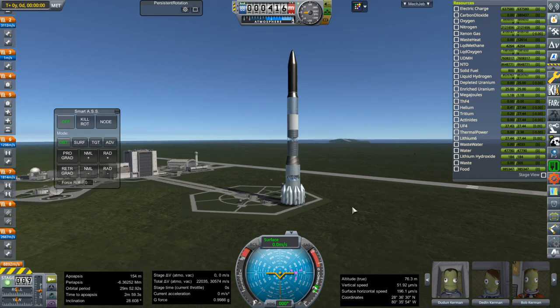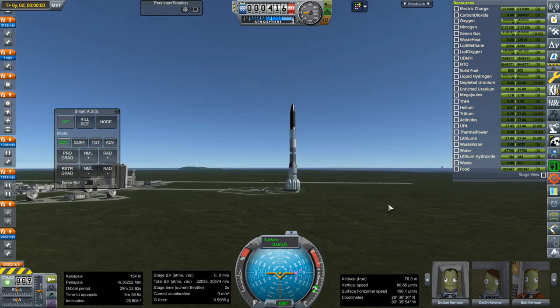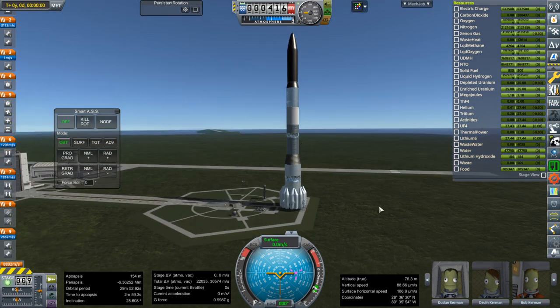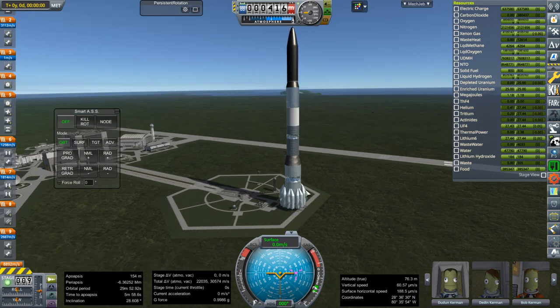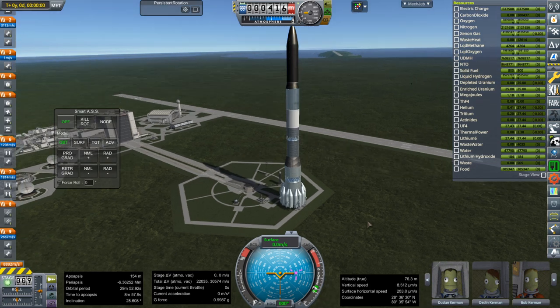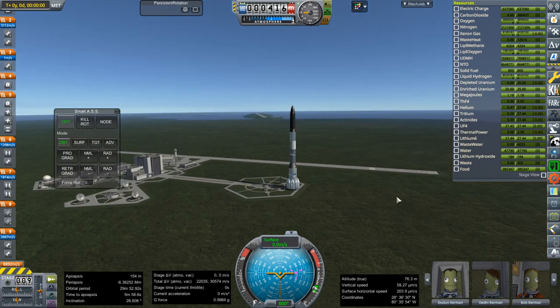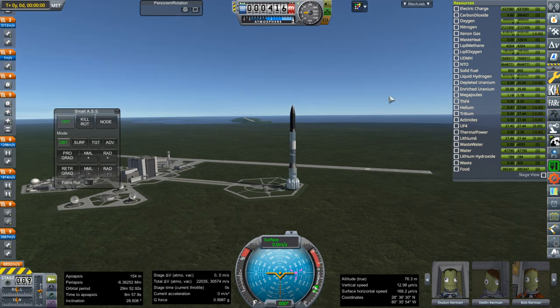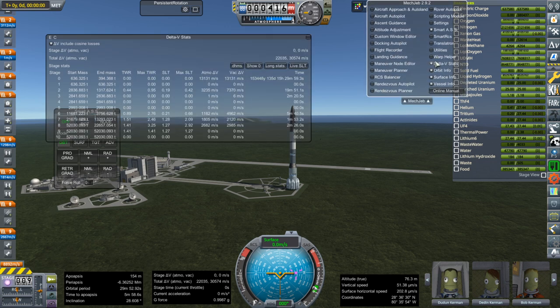It is a tall rocket, as you can see. I tried to get it on the pad but it didn't quite work out because hanger extender isn't big enough, so it just ended up being here — and it seems happy right there. We are standing at 52,000 tons.